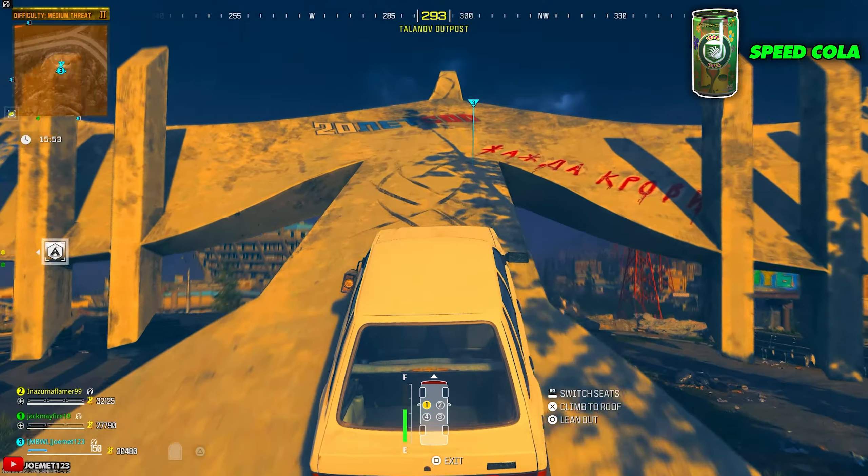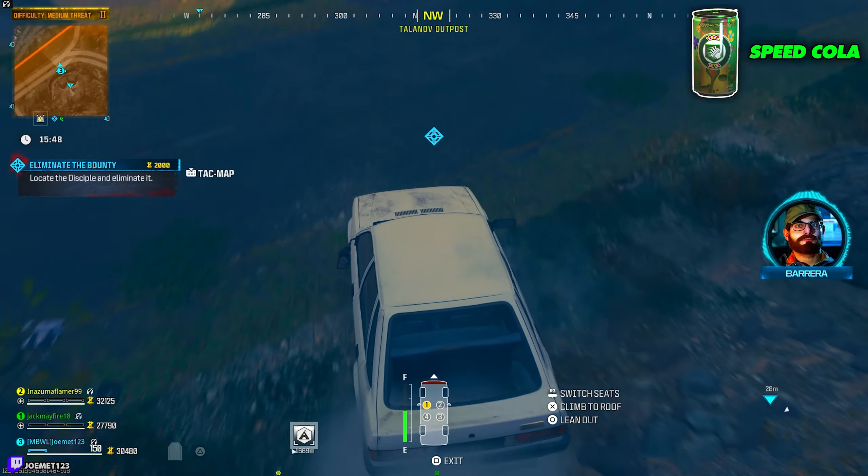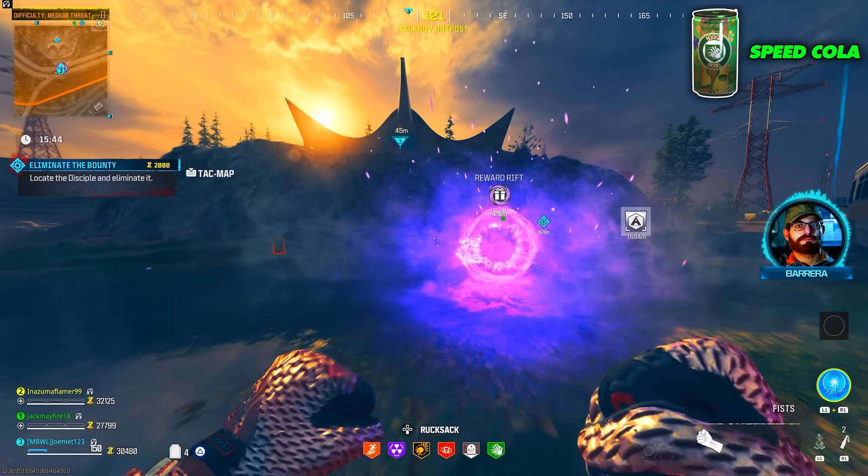Speed Cola: Make your way to the D2 coordinate of the map with a vehicle. Drive the vehicle up and off the top of the ramp. When you land, a completion noise will play and inside the spawn portal will be your free perk.